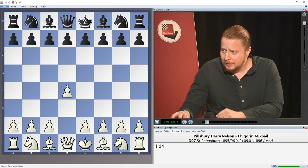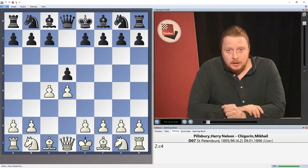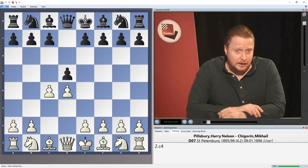Then came along a little guy called Richard Rapport, who I'm sure you've heard of — another maverick in the chess world. And recently, he's used the Shagorin to devastating effect. He's crushed the world's top players, like Aronian, in no time at all in some brilliant games.